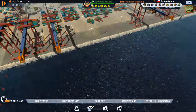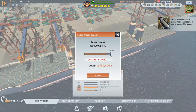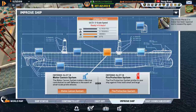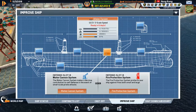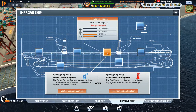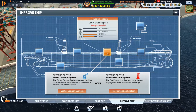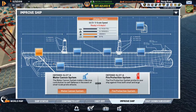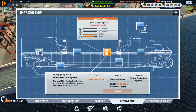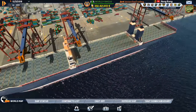We need to get the Tycoon dealt with, so let's check her out at port for a full repair — six days, not bad. Look at this: we can have water cannons in defense slot A and fire protection in defense slot B. That is awesome! We're going to add at least level one water cannon and level one fire protection.